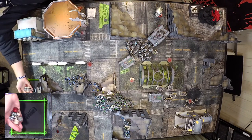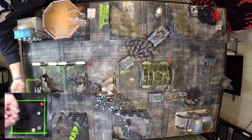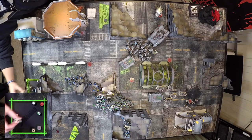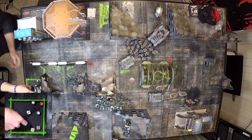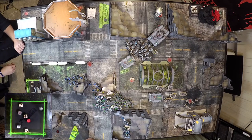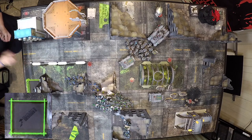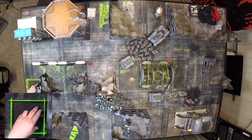Here we go — rerolling from Azzy. Why'd you reroll that three? There was a three, yes — I thought it was a two, probably from the glare. Wounding on fours because they're toughness four. We got four wounds. Four two-up saves — pass them all.